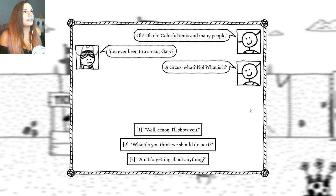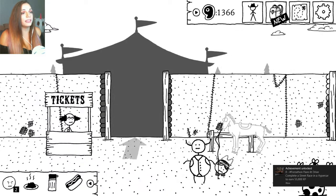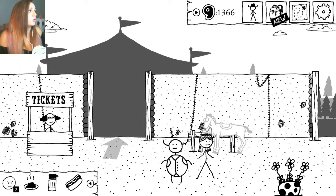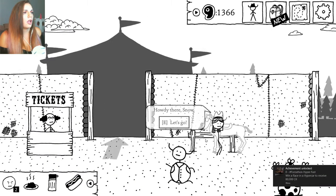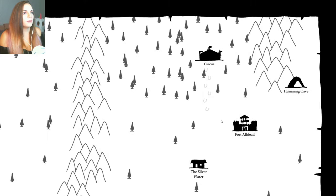Well, that didn't go the way I wanted. A couple tents and many people. Have you ever been to a circus, Gary? A circus? What? No. What is it? What do you think we should do next? The train. Okay, I think that's where we're going to have to go next. Is that snow or is that the horses in there? Alright, let's wander a little more.